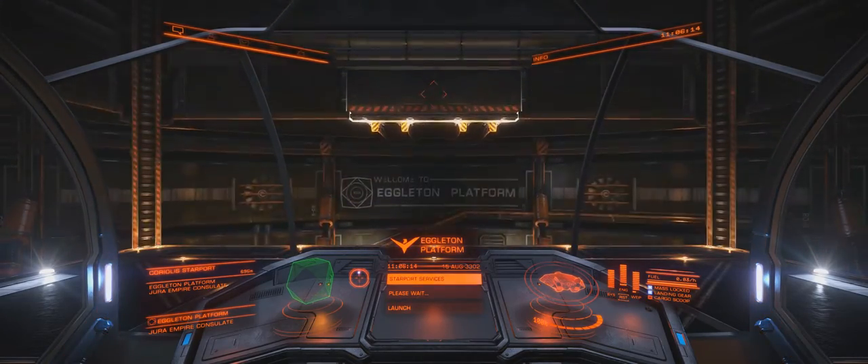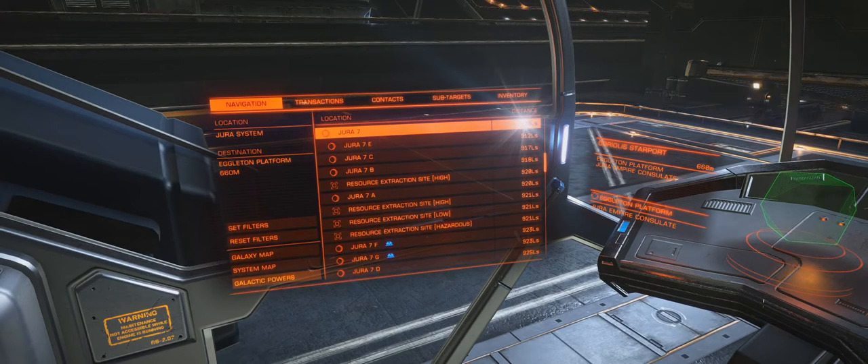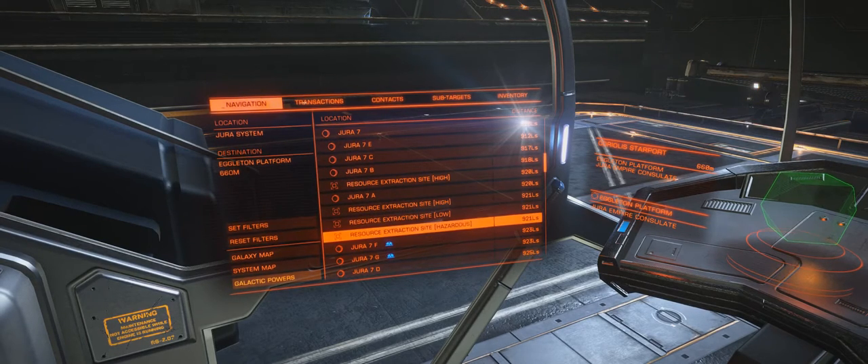Let's take off and head out to Jura 7. A quick note on actually finding places to mine - ideally you want to be mining in pristine metallic rings. That's going to be the most efficient and it's going to yield the highest priced minerals. In terms of actually finding these rings, I'm sorry I can't help you specifically. I went searching online trying to figure out how to find them, and people were like 'just look around, you'll find them eventually - here's a list of a bunch of places that have them.' So I came to Jura here, which has pristine metallic rings.